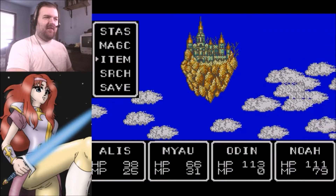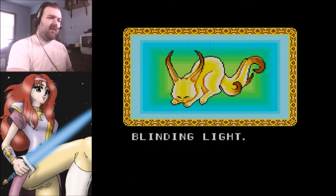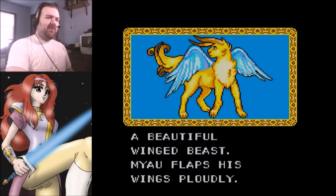Meow ate the Nut of Lerma. He's so goddamn cute. When Meow eats the Nuts of Lerma, he becomes clothed in flame and emits blinding light - it's like Kiro from Cardcaptor Sakura! When he is visible again, he has been transformed into a beautiful winged beast. Meow flaps his wings proudly. Is he like that for the rest of the game now?